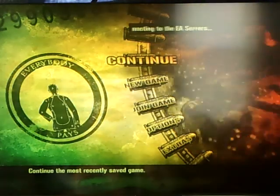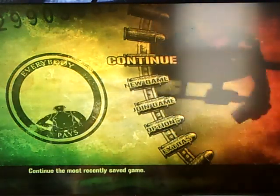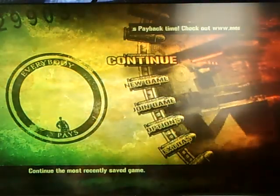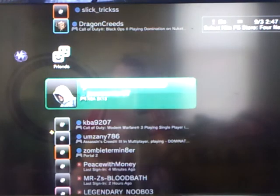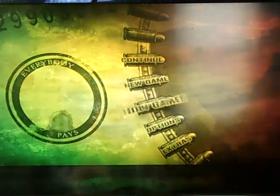This is where it would start to freeze — right when that screen pops up, it would freeze. But since I got Mercenaries 2 and I joined the match — connection successful, all cheats are available, it's payback time. See? It's perfectly fine. I can join the game. I'm online.